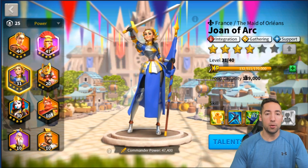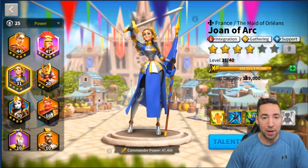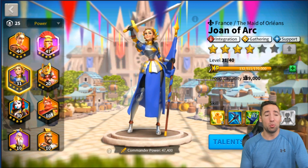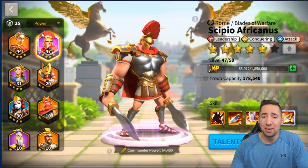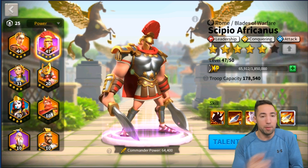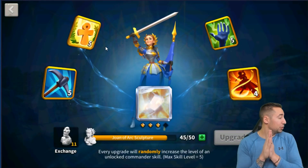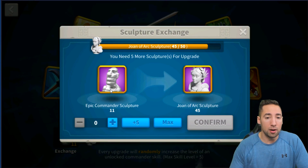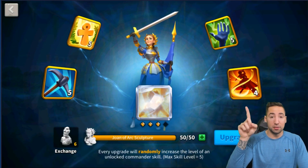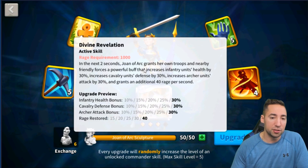What is going on everybody, it's Stridox here bringing you a Rise of Civilizations video. As you can tell by the title, Joan of Arc is about to be maxed out and go into expertise on her skills. If you don't know much about Joan of Arc, she's one of the best purple heroes or commanders — she is literally one of the best. The reason why she's one of the best is because of her skills. I only need five more epic medals to max out her skills and unlock expertise.